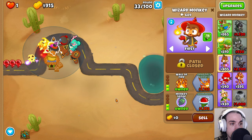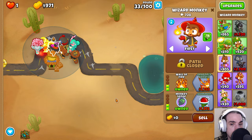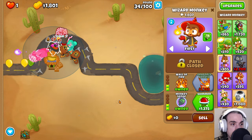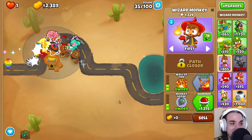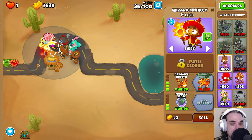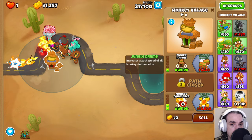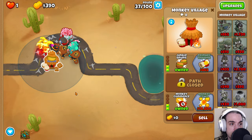Now we're going to save up for the Dragon's Breath — it sure sounds cool. It's also an upgrade I don't usually get, so I don't actually know what it does other than more damage. So we have it — very cool, spitting lots of fire. Now we can come back and get the Bigger Radius and save up for the Jungle Drums. Very nice — we now have so much damage for round 40.